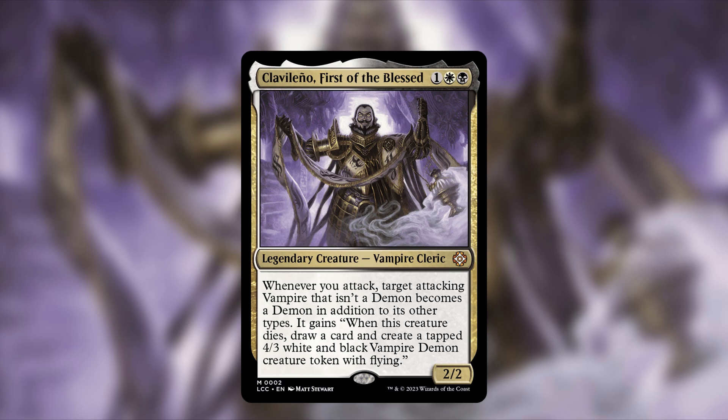The game plan is to play a ton of vampires, start swinging in, make them get that extra value, hopefully have some of them die to become vampire demons, draw some cards, get a little boost. Super relevant: they actually keep the vampire subtype even after gaining the demon portion. There are a lot of vampire synergies in this deck, and ultimately the game plan is to be aggressive and kill our opponents.